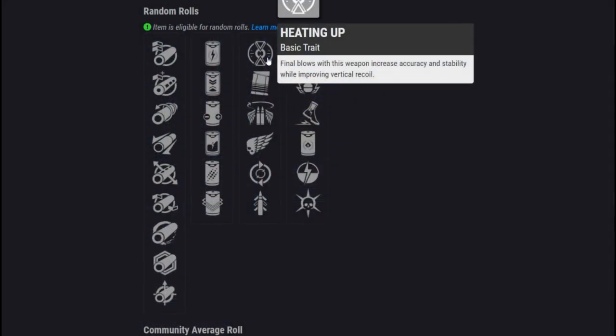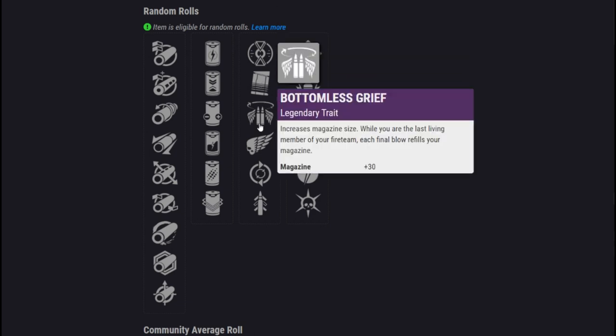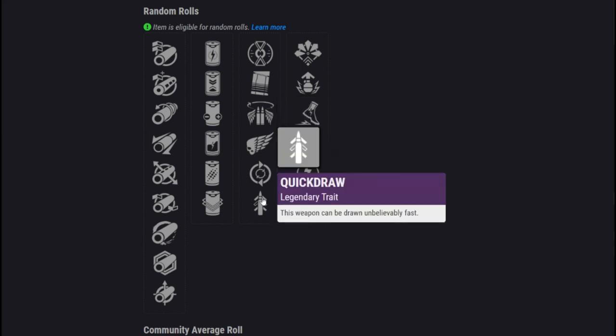Heating Up: final blows with this weapon increase accuracy and stability while improving vertical recoil. Then we've got Under Pressure — improved stability and accuracy as the magazine gets lower. We've got Bottomless Grief. Then we've got Killing Wind, where final blows grant increased mobility, range, and handling for a short duration. We've got Feeding Frenzy to increase the reload with rapid kills, and Quick Draw to draw your weapon faster.